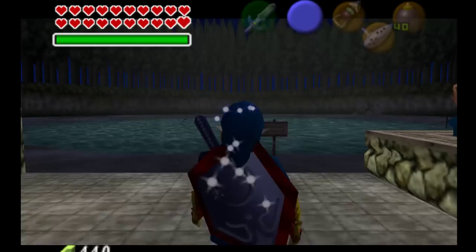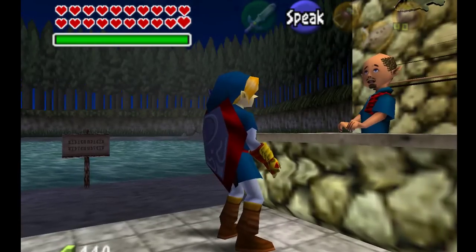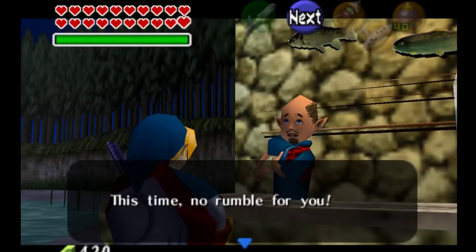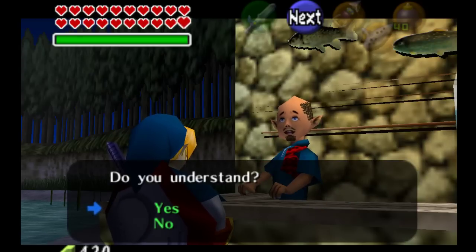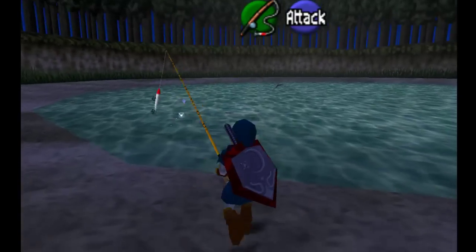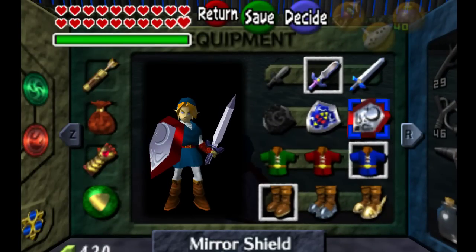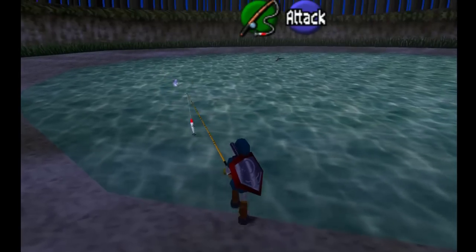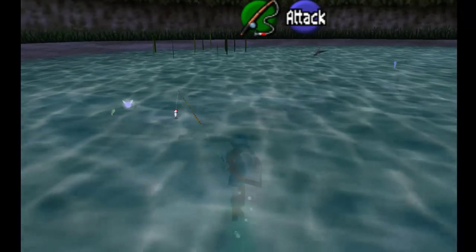The Hylian Loach is fairly difficult to catch if you don't have the Sinker Lure, particularly because if you scare it, it goes into the deep water, and it is very difficult to get it to respawn there without the Sinker Lure. The Sinker Lure lets you get down to it since it sticks on the bottom. However, when you first come in after the Hylian Loach has spawned, you have an opportunity to catch it. If we walk into the water here with Iron Boots, I can show you where it always spawns.